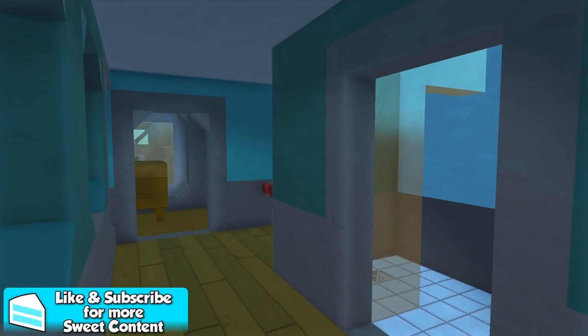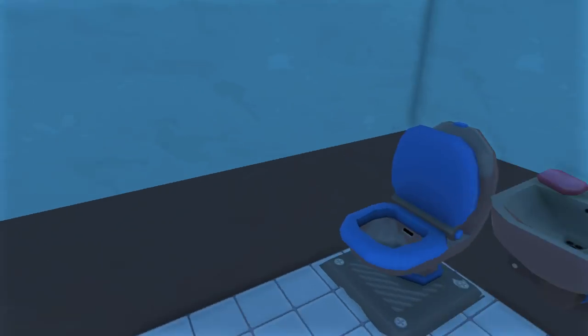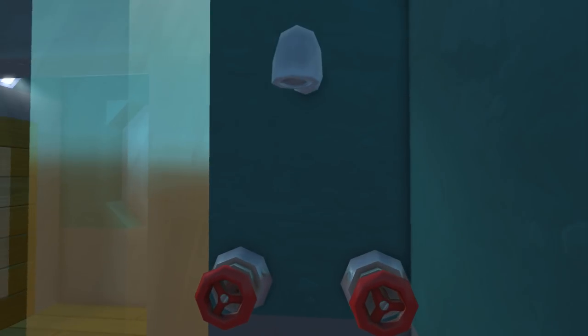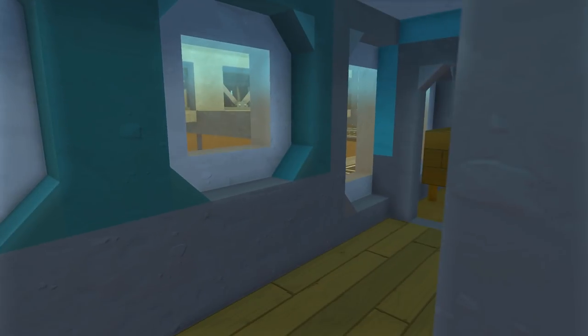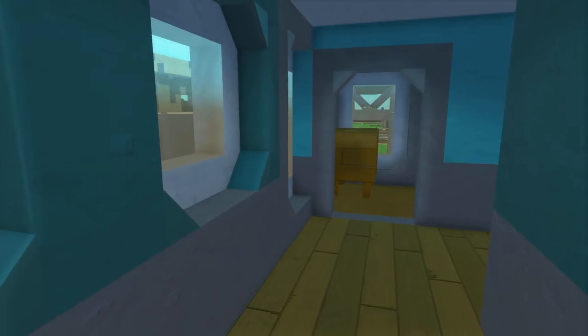The first room we have here is the bathroom — pretty simple. We got a shower so people can have showers obviously, we got the toilet and the sink. That's pretty much it for the bathroom. Like I was saying, these rooms are quite different — this one has better windows in it.